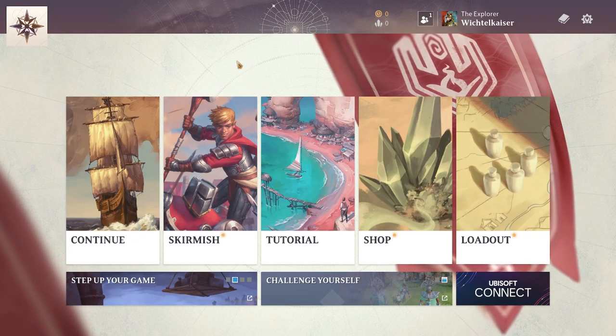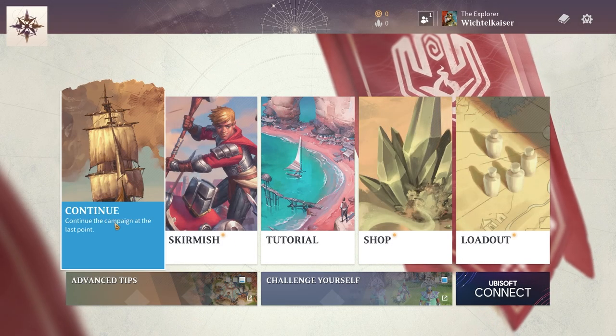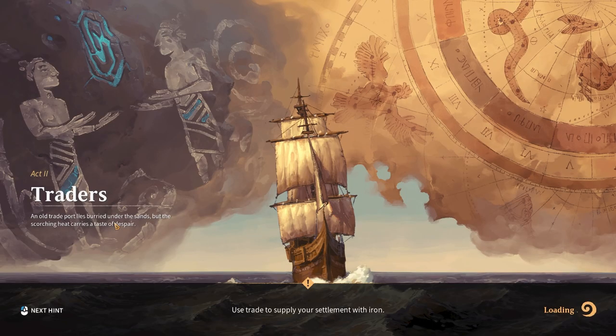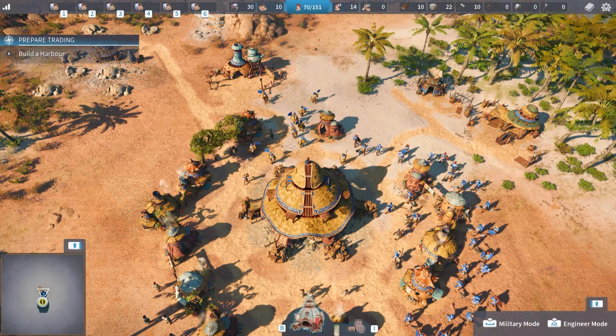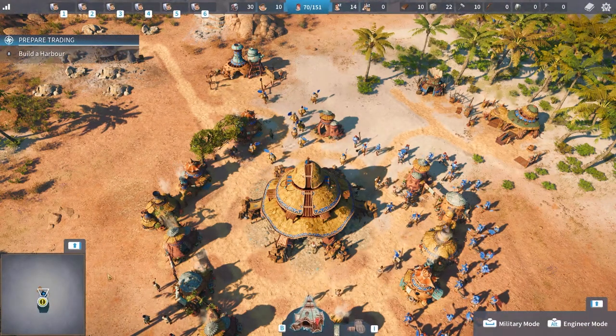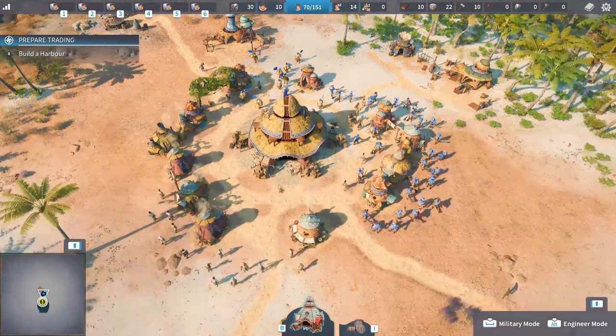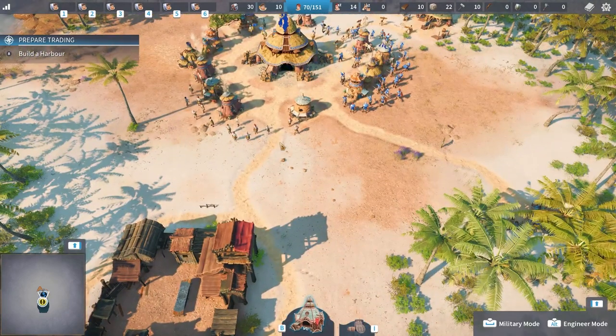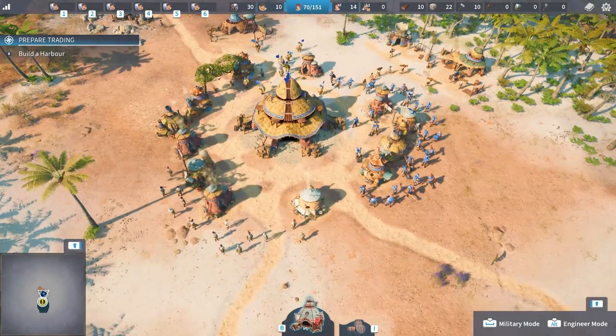Hello and welcome back. I'm the Emperor and this is The Settlers' New Allies. We're playing the campaign, so let's get into Act 2 still — this time with traders. I accidentally loaded into this mission before and now there's no intro anymore, so we don't know exactly what's happening. But our goal is to build an Arbe, so let's get going.